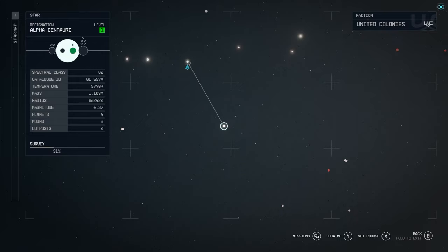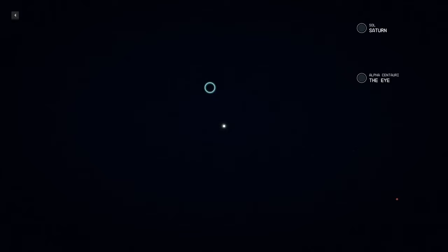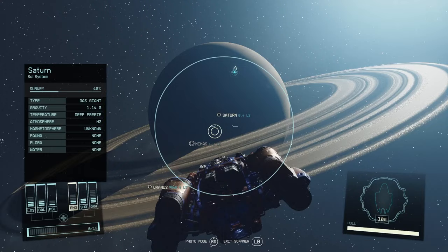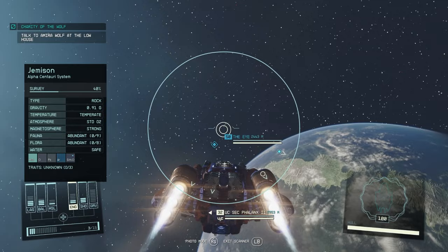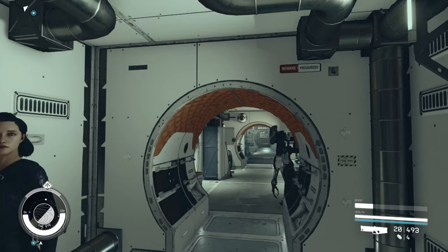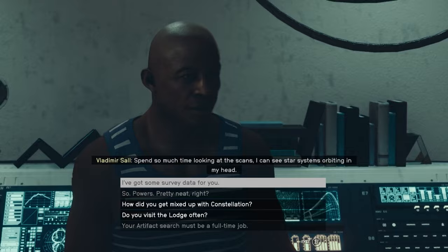In the star map, if we go to Alpha Centauri we can see the planet Jemison. Next to it you should have the Eye — a place where you can go to sell all of your planetary survey data. Head to the Eye, dock on it, go inside and find Vladimir, who is the man you sell all your planetary survey data to.